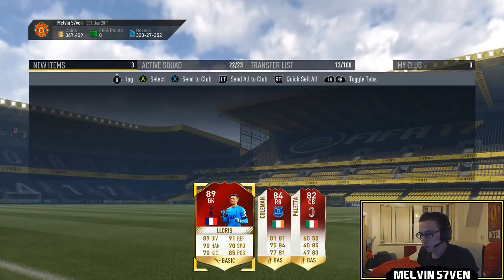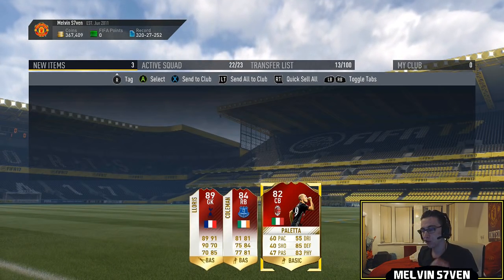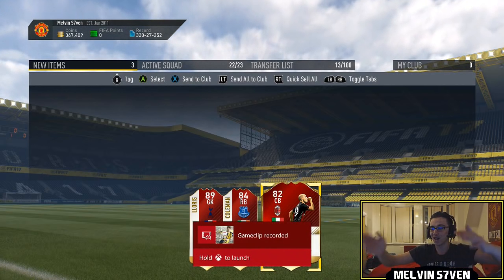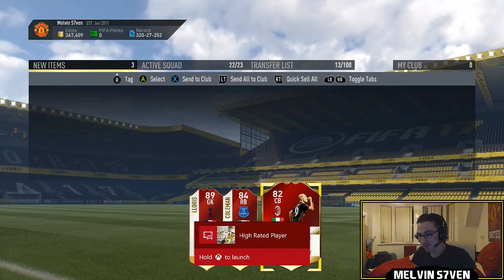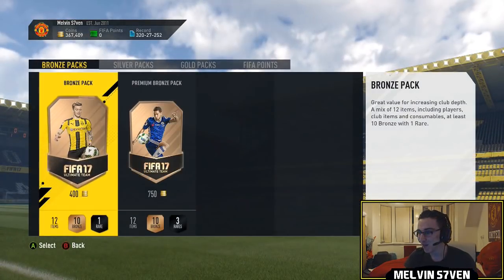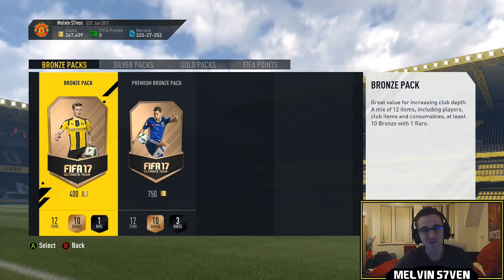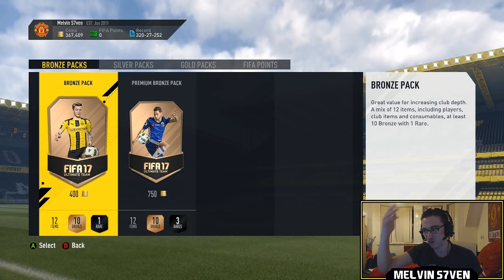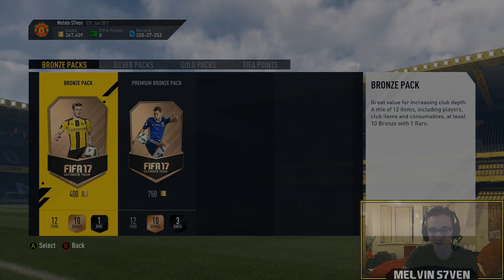I legit thought I got fucking Pogba — it's still really really good but oh my god. I saw the French badge! We get Coleman, Lorice, and Paleta — it could have been so much worse. That's the first special walkout I've ever had so I'm very very happy. I'll be using Lorice so much because he's free, and Coleman as well. Subscribe if you haven't already, like the video, and peace.